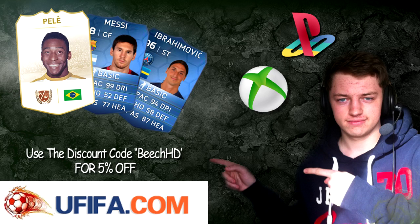If you're looking to buy coins, go and check out ufifa.com down below in the description. Use code BeachHD for 5% off. They currently have the cheapest and quickest service out there. Let's go and buy your coins ready for the World Cup now. Other than that, enjoy the video.